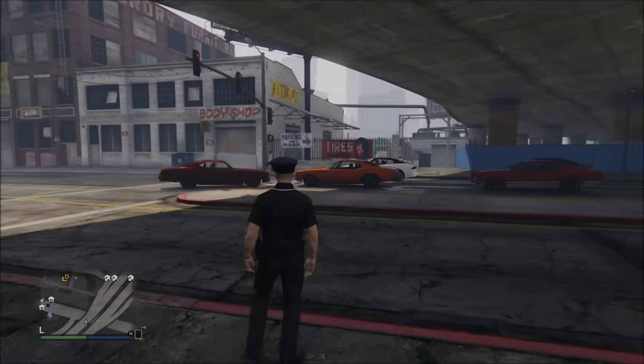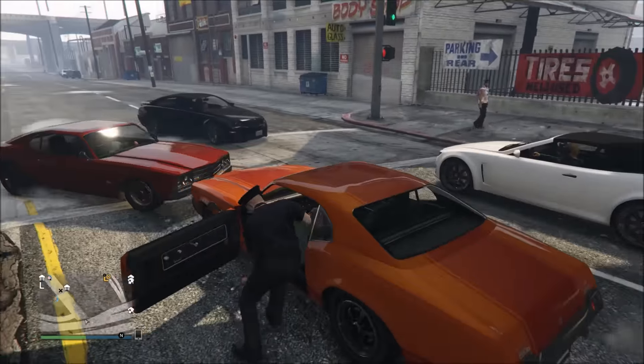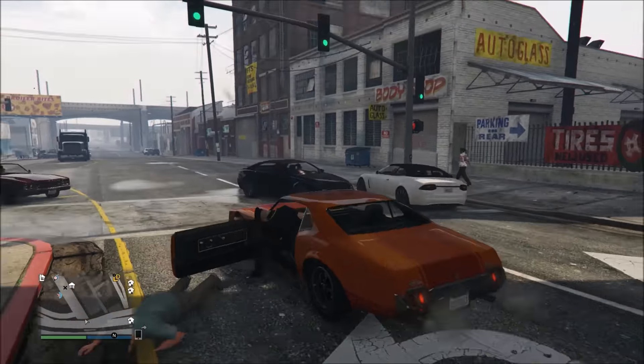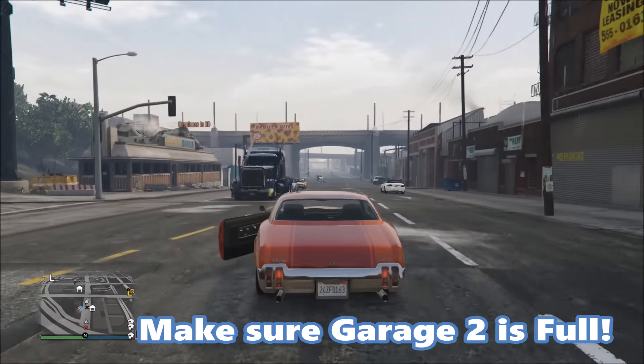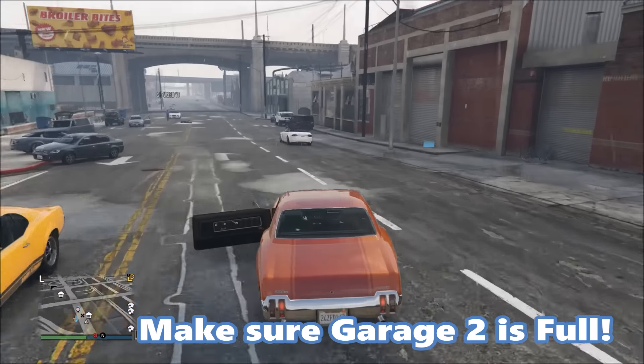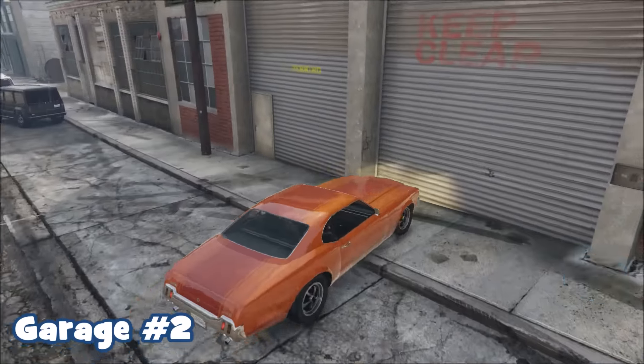Once you respawn, quickly find any random street vehicle and take it over to garage two. I'm going to drive straight over there now and quickly drive inside. Right when you disappear inside, have your other friend — the one you sent the invite to — accept the invite, and right when they do that it should kick you out of the garage.